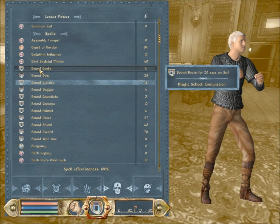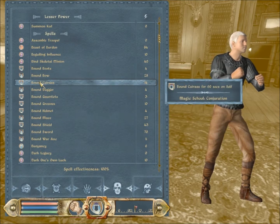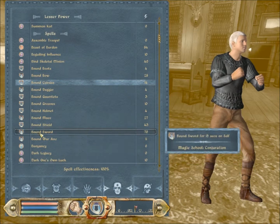So basically, I'm going to grab every Bound spell you can find in the game. Unless you're on PC, then use the console to give you a bunch of money and move your Conjuration to 75. First of all, I'm going to show you how to get the weapons and such.